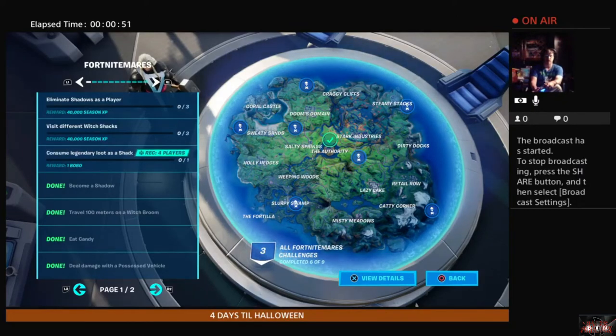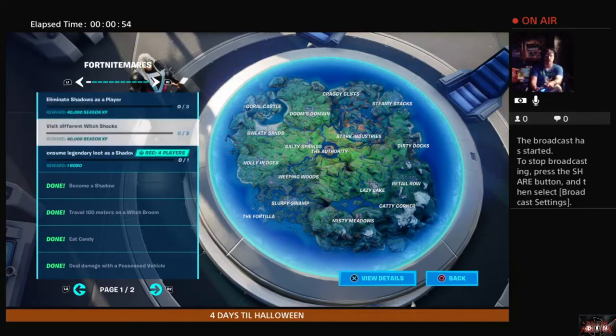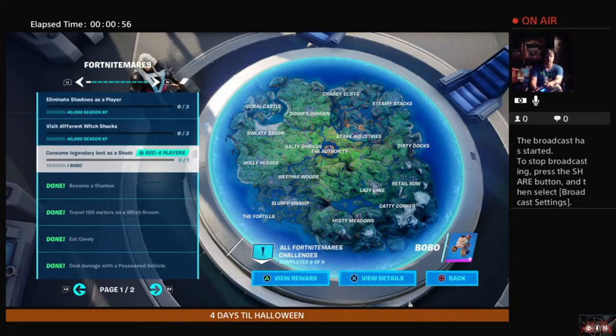We unlock Bobo — this is a little example of them right there in the lower right hand corner. I surmise however that once you complete this last phase as well as all the other challenges for Fort Nightmares this year, you will unlock the Shadow Midas skin variant. I'll be able to confirm that after we do our Fort Nightmares run — the last one for the event season.